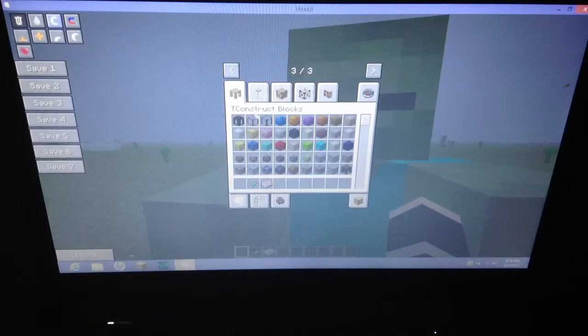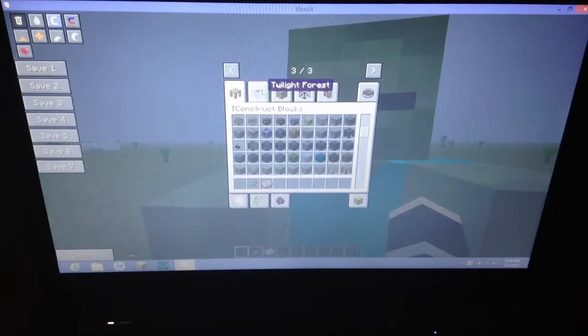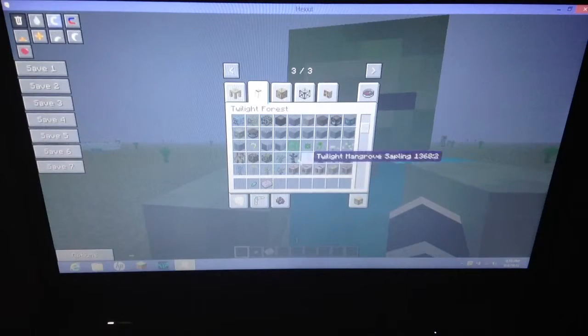Page three. There are tables — it's pretty cool, I like that. Twilight forest stuff — things in the Twilight forest are really creepy, so you can find that out for yourself.